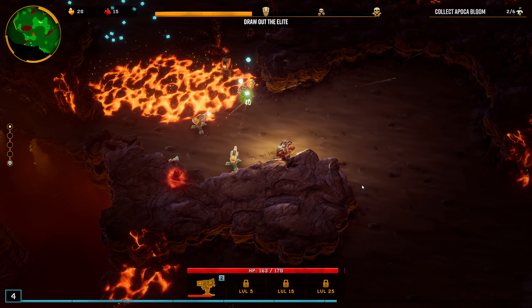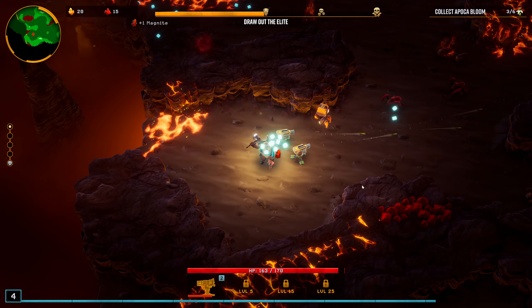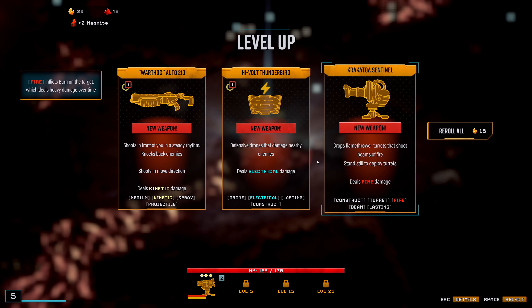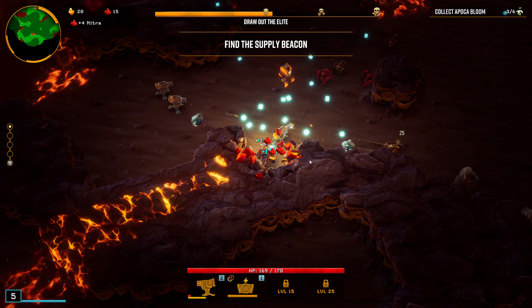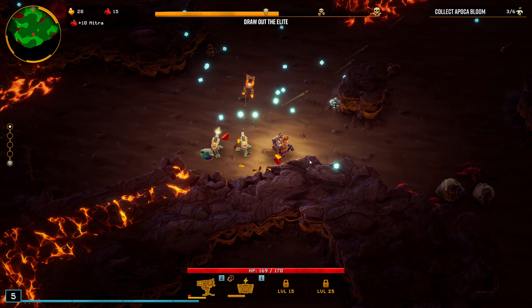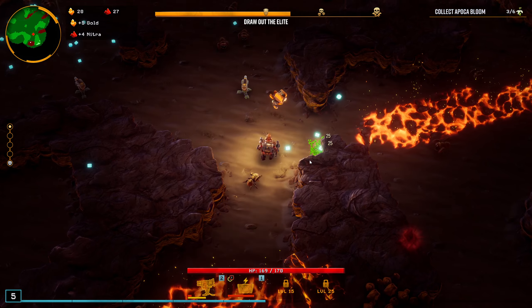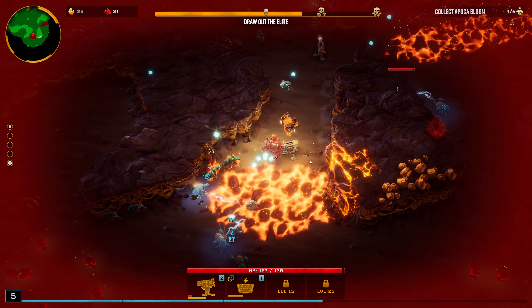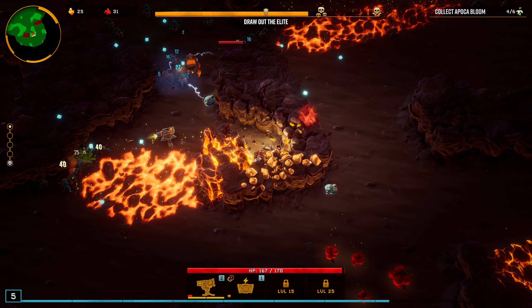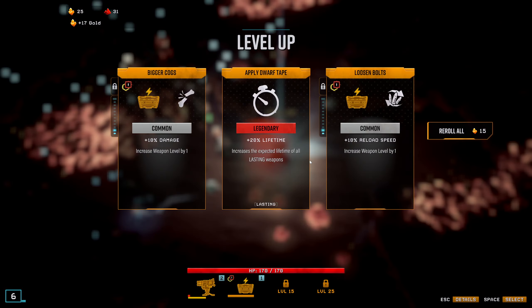Weapons again. Now we can have like three weapons really quickly. That's this one - eat all the birds again, they're not bad. I just did not upgrade my turret yet - that's probably the issue why I died. Where are the supply parts? Let's go. That was 20% lifetime.